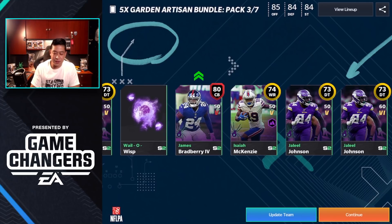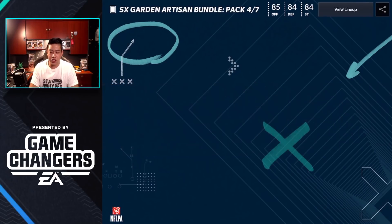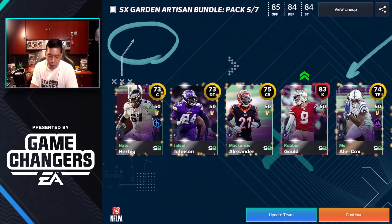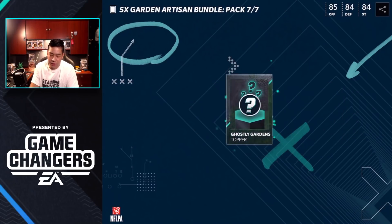Actually wait — we can get a Will-o-Wisp anywhere! That means we have two Will-o-Wisps now — pretty dope. This is our final pack: we pull Robbie the kicker, but that was about it. So yeah, we've pulled two Will-o-Wisps so far.